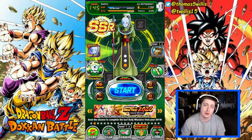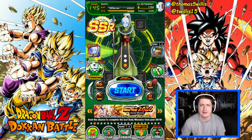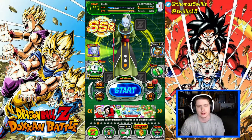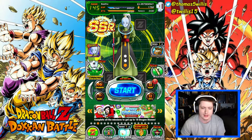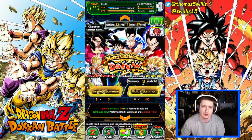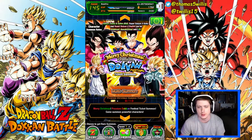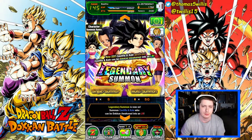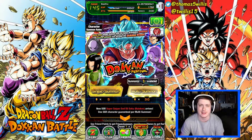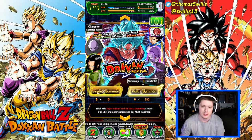What's up guys, we are back on global and we have 1752 stones to go ahead and do some summons. We've got several banners we can do. I'm going to do the Doken festival Christmas banner, but we also want to use some stones to get Kale and Caulifla. We also want to possibly get the Kaioken Goku. So we're gonna do the 30 cost for sure on here.